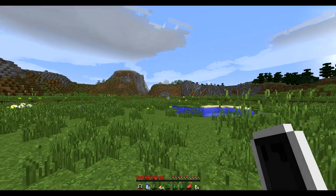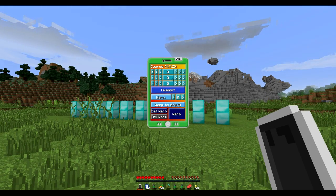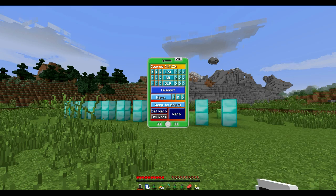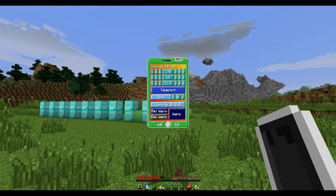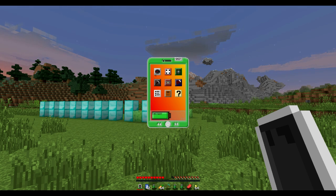Then there's a teleporting app which, as you'd expect, lets you teleport wherever you want. Let's change the coordinates slightly — teleport — and as you can see we've teleported. You can also set specific warps at certain areas, which is really handy.